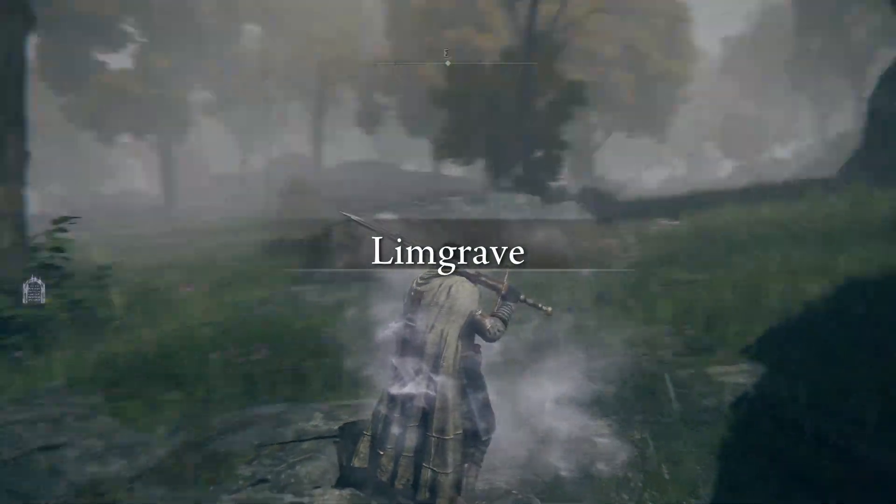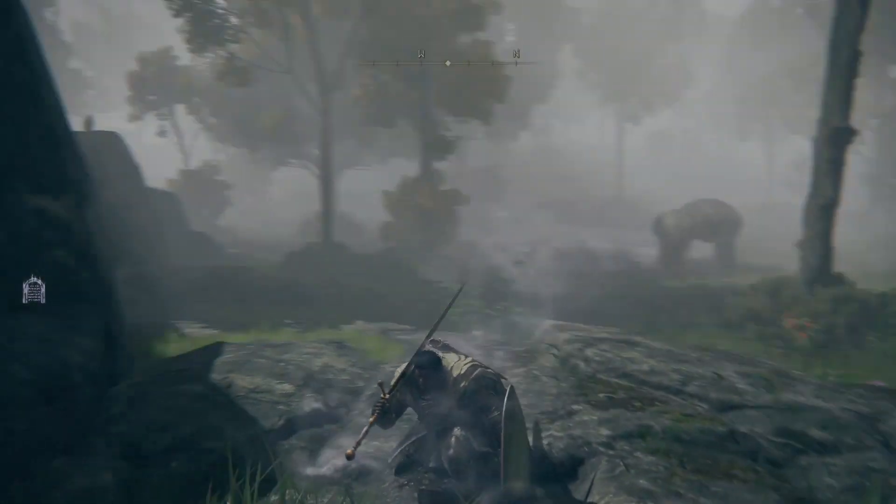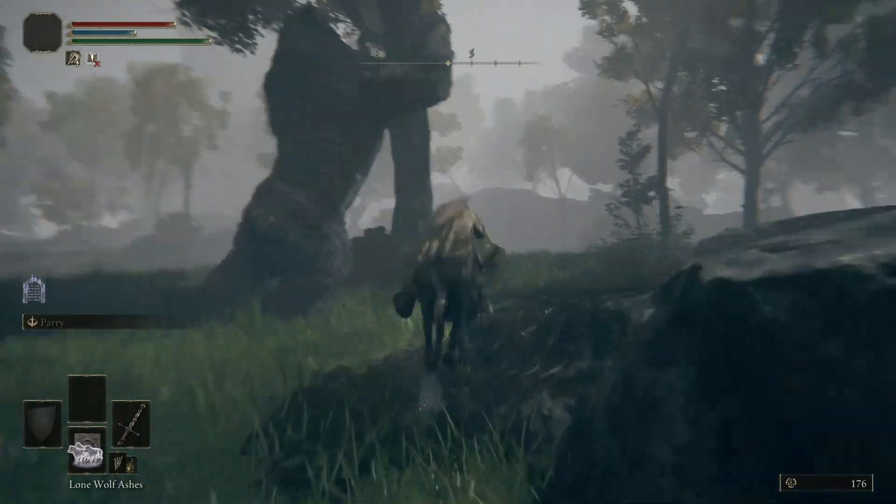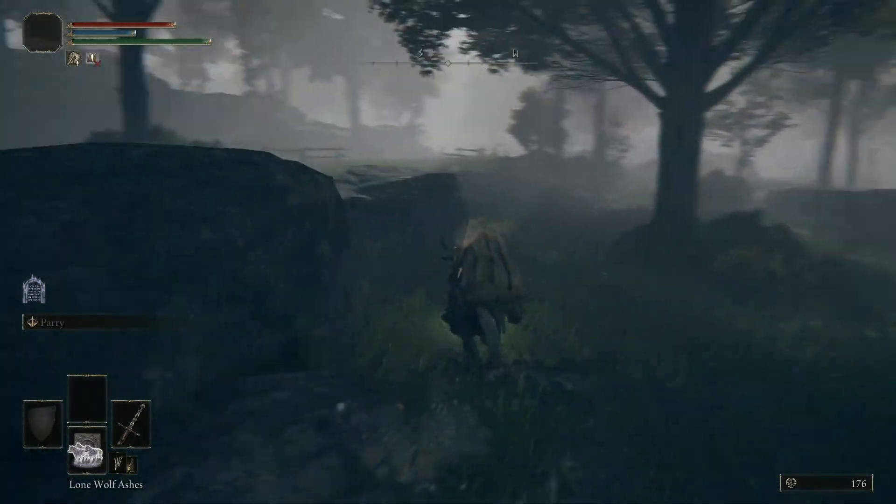You'll be teleported into the Mistwood Forest in East Limgrave, right between two giant rune bearers. Simply call Torrent and gallop away before either of them notice. We'll cover the Mistwood in our next episode.